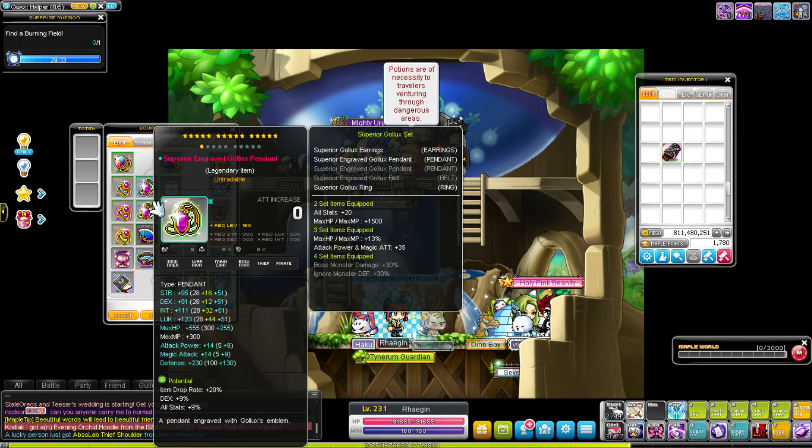Gallux gears are different in that they aren't dropped from a boss that Korean MapleStory also has, so their flames are heavily limited. You can see right here this pendant has a 44 luck line, which is very high stat for this item. Keep in mind, for a level 150 item to have 44 stat is just below tier 6, which is very rare on items like this.